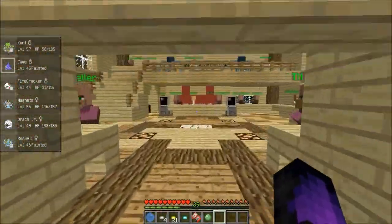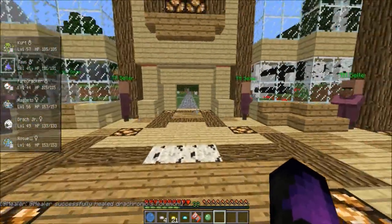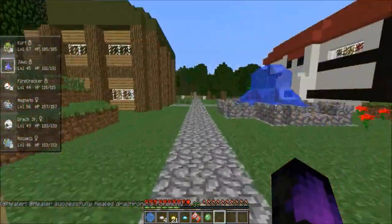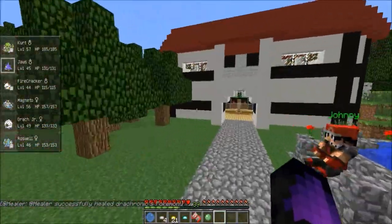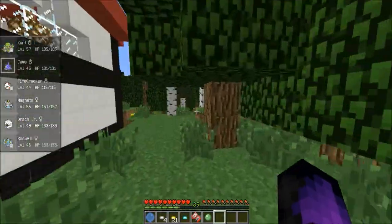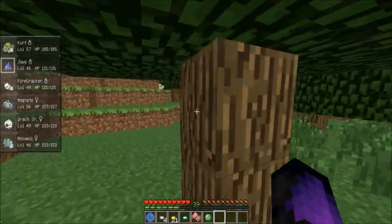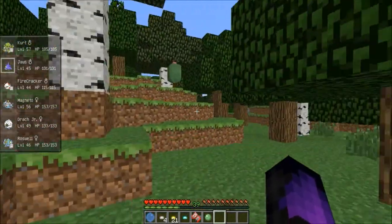Firecracker is level 44 now — he's catching up to a lot of the rest of the team. He's one level lower than Jaws, two levels lower than Roswell, five levels lower than Drock Jr. Drock Jr. is going to evolve in six more levels, so we've got to get him up there as well.